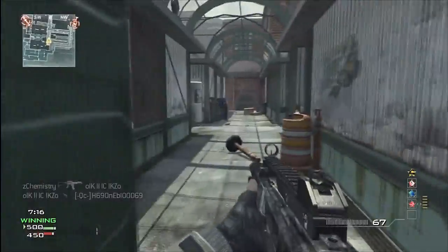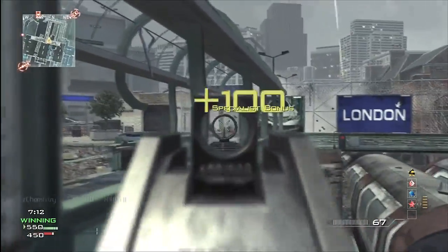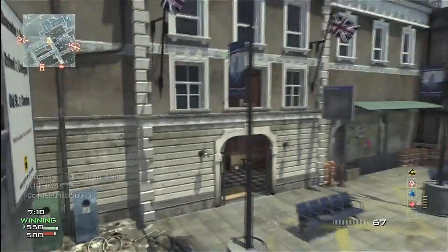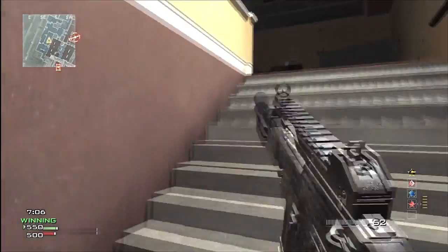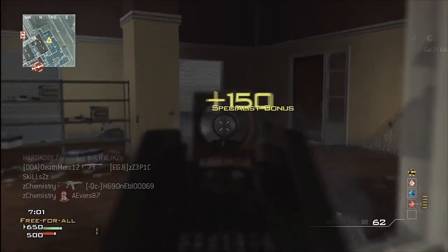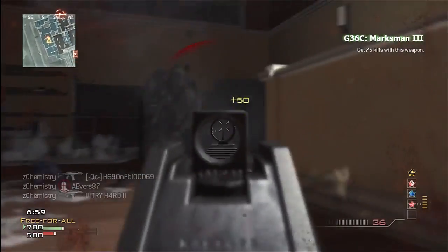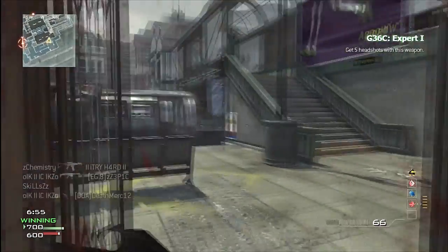I was using Specialist bonus with Hardline, Scavenger, and Quick Draw. Hardline is self-explanatory — you can get your perks quicker, which is obviously better. I use Scavenger because I find I run out of ammo very quickly. As I was saying with SMGs, the G36C close range is not even a problem — just pick up those three easy kills.